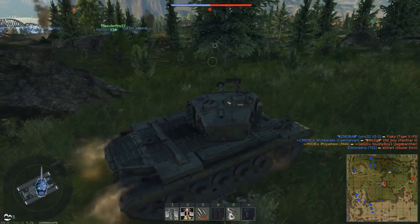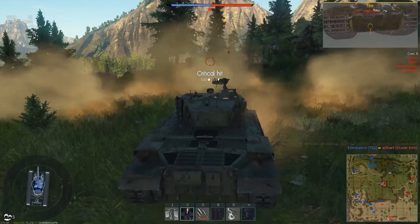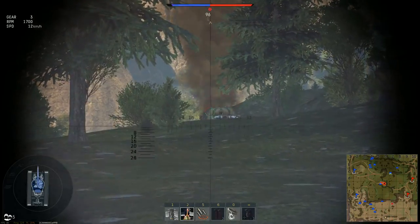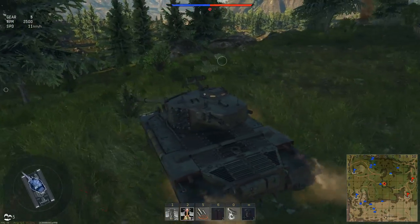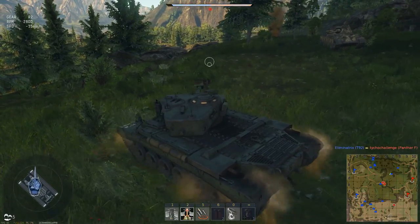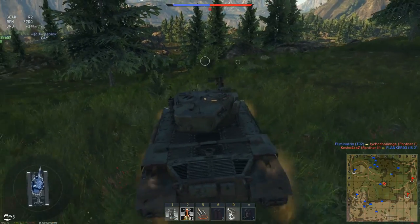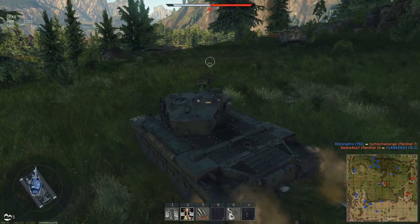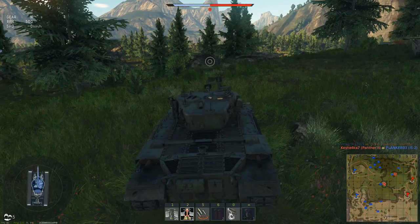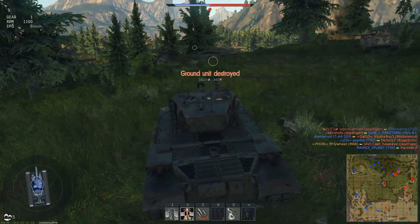There we go — that's a weird delay, but we killed that guy. Who else is over here? We've got to get out of here. I thought we could stop him by killing his driver but that didn't happen. Hopefully he keeps burning — looks like a new player with a new tank. He is burning, so we might get an easy kill there. That was probably the only place I could have penned him from the front lower glacis.